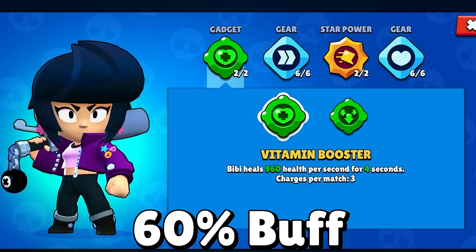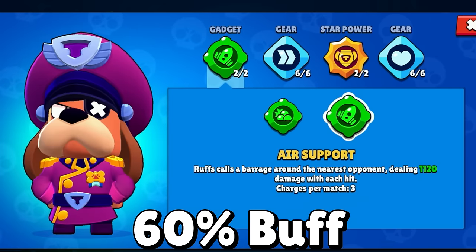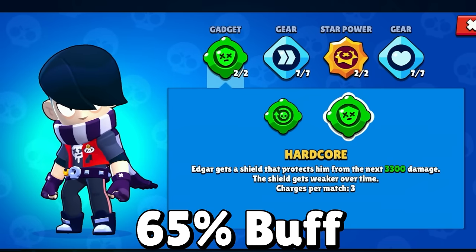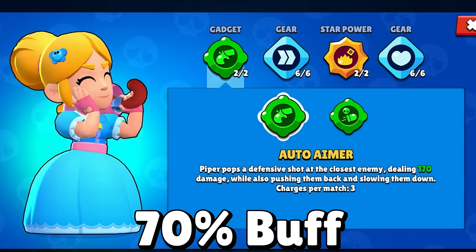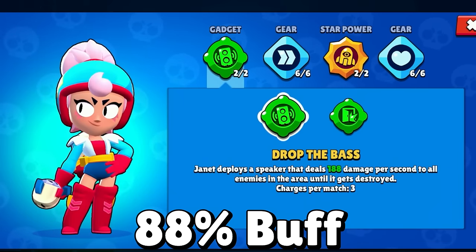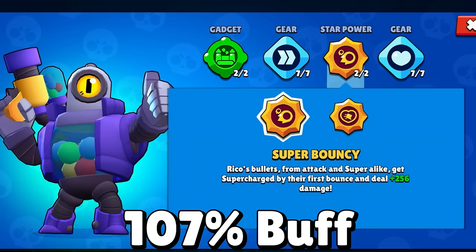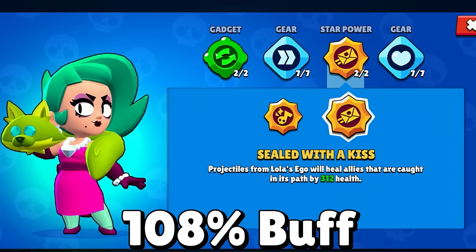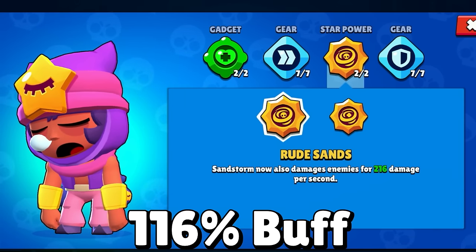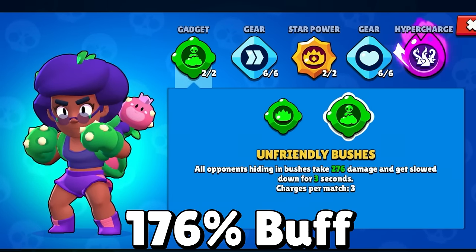Finally, star powers and gadgets getting a 60% or more buff — some are having their stats more than doubled — will feel significantly stronger than before the last update. This includes BB's Vitamin Booster gadget, Dynamike's Demolition star power, Meg's Heavy Metal star power, Pam's Pulse Modulator gadget, Ruff's Air Support gadget, Rosa's Plant Life star power, Edgar's Hardcore gadget, Crow's Carrying Crow star power, Piper's Auto Aim gadget, Meg's Jolting Volts gadget, Nita's Bear With Me star power, Janet's Drop the Base gadget, Gene's Spirit Slap star power, Pam's Mama's Hug star power (stats doubling), Rico's Super Bouncy star power, Lola's Sealed With a Kiss star power, Sandy's Rude Sand star power, Bonnie's Crash Test gadget, and Rose's Unfriendly Bushes gadget with a 176% buff to its damage.